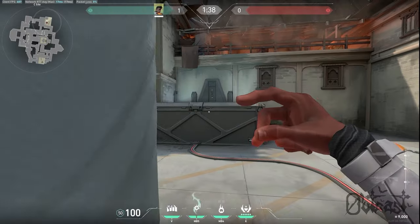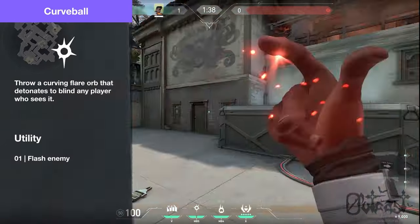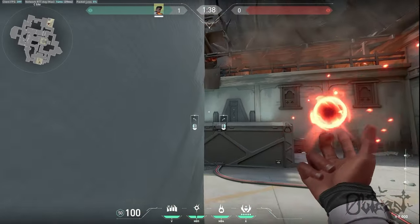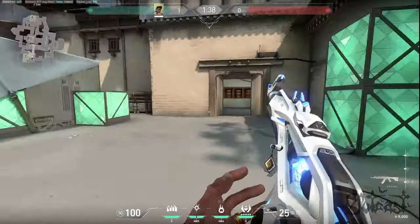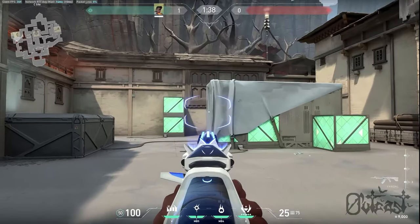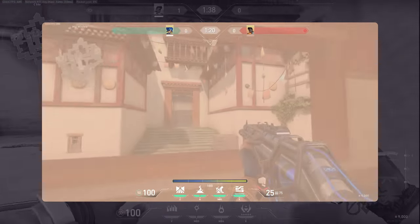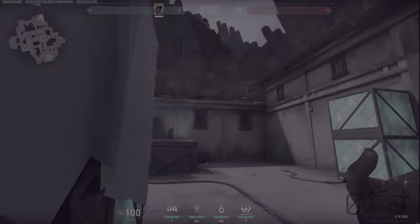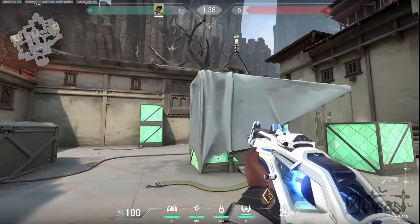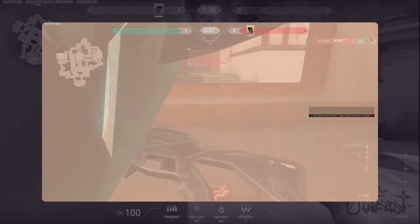Let's talk about Phoenix's Flash. In my opinion, it's pretty misused. Every time I see someone playing Phoenix, I see them flash super close to the angle, and the problem with this is that the enemy team gets to react to the whole loop of the flash because of how close you're standing to the angle. I like to stand further back, allowing the flash to not show as much of the animation, which will most likely flash them more effectively.